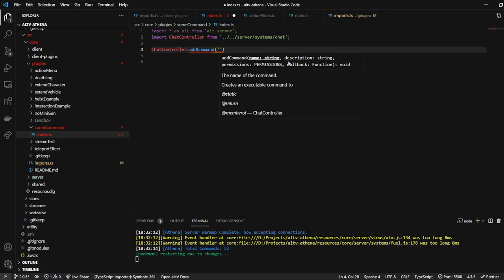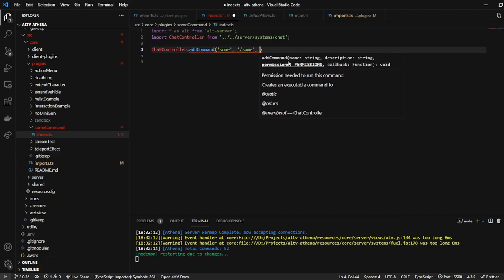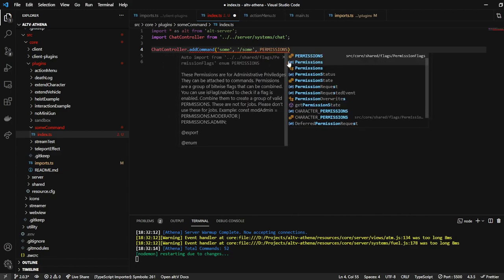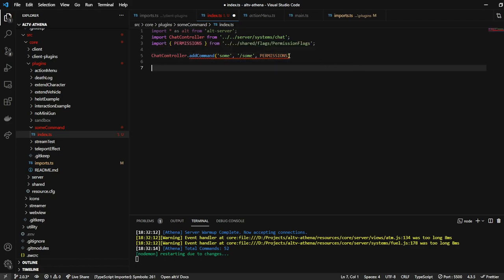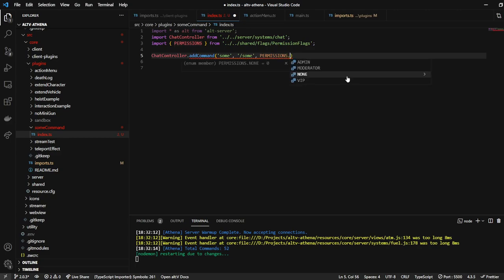Let's just call this some description. We'll use slash some permissions — we're going to import permissions, all capitals, and you're looking for the shared flags permission flags. We're going to throw a period down there and make it restricted to nobody, moderator, admin, or whatever. You can make it multiple permissions if you want, so if you want this to be a command that's both admin and moderator, you do it like this. But we're just going to make this a simple admin command.